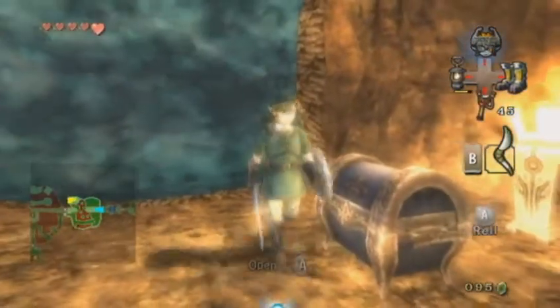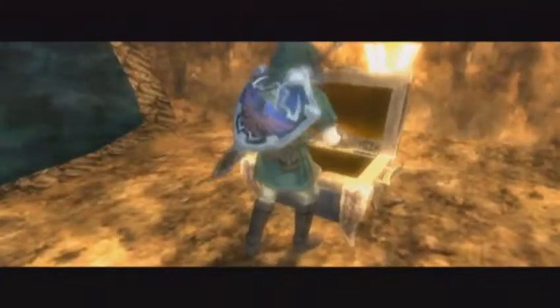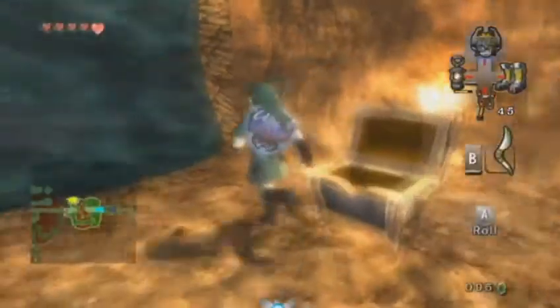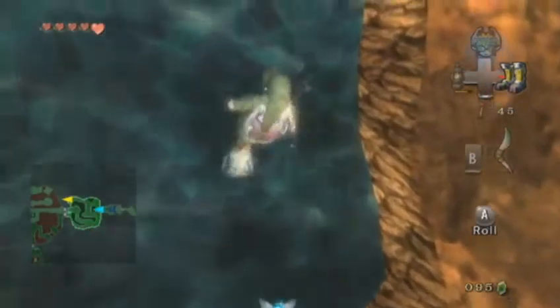Okay, here is the first area. Inside this chest should be — yes — Ace of Heart, the first one in this dungeon. Now let's go to the other side.